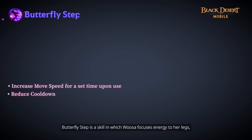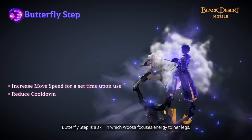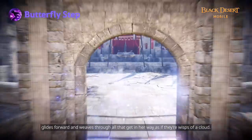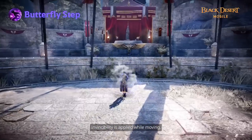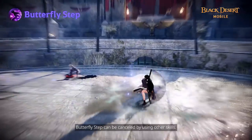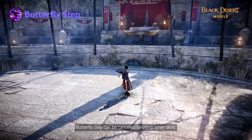Butterfly Step is a skill in which Usa focuses energy to her legs, glides forward and weaves through all that get in her way as if they're wisps of cloud. Invincibility is applied while moving and Usa can consume 30 MP for additional movement. Butterfly Step can be cancelled by using other skills.